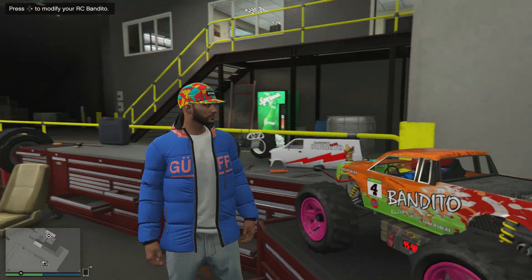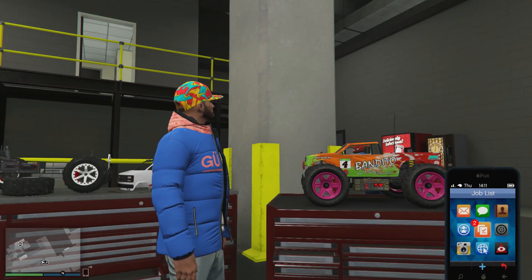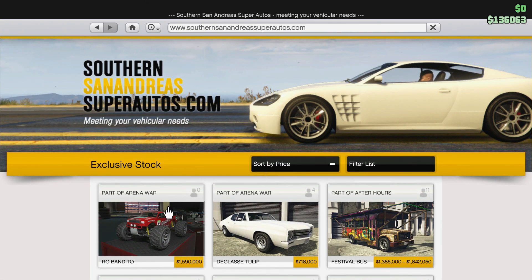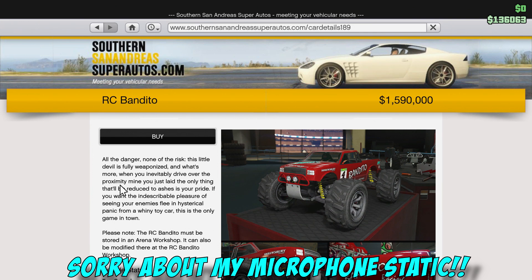As you can see, the RC Bandito, as fine as can be. So if you guys want to get this, just go down to the internet. Make sure you have an Arena Wars setup - the arena and stuff with the workshop. That's going to cost you minimum like 2 million. Anyways, go down to Southern San Andreas. RC Bandito for a small price of 1.6 million.